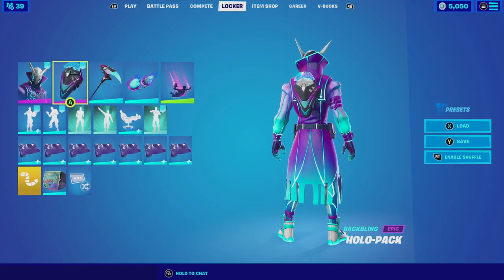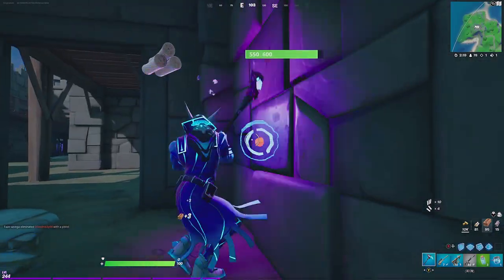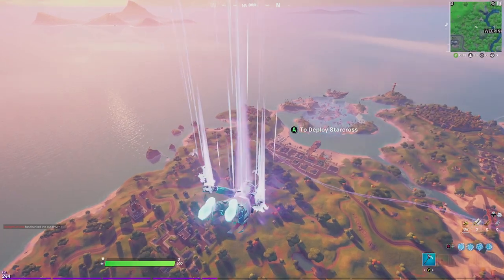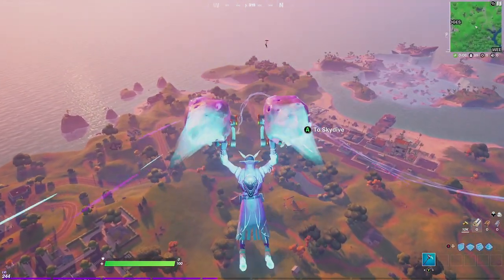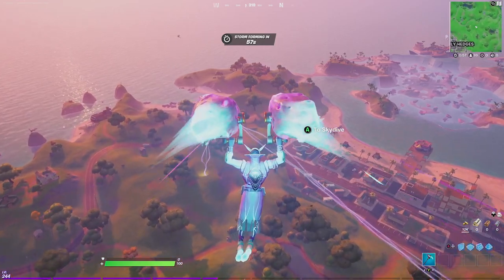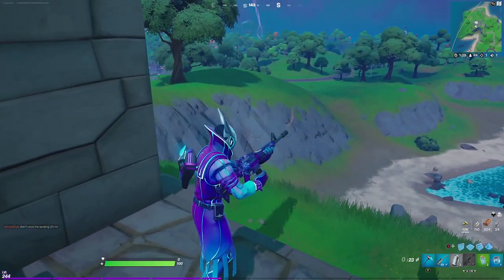For our next combination, we're going to be focusing on the Holopack and pairing it up with the Luminos. The Luminos outfit has a similar color palette to that of the backlink and they match perfectly together. Then for the harvesting tool, we're going with the Sparkle Scythe, which has green, pink, and even black that complements the outfit and backlink. Then for the contra, we're going with the Photon, which surrounds the character in a blue or pink aura that complements the outfit. Keeping this combination interstellar, we're going with the Starcross glider, which has meteors in each hand producing an aura similar to the contra. And for the wrap, we're going with the Shark Break, which has a purple color scheme that goes great with the outfit.